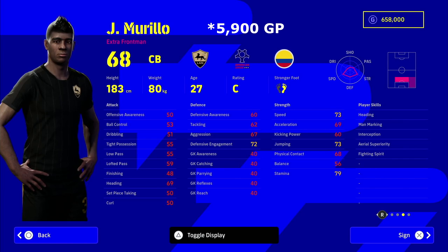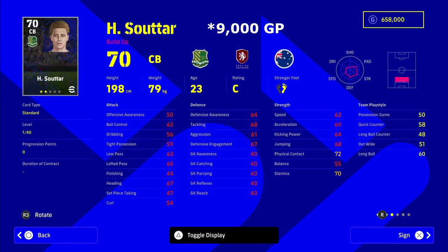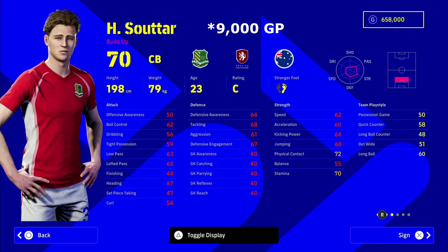There's no point having two smaller speedy guys because you need that physical presence for the long ball, high balls, and headers — because stunning cross is so OP at the moment. Murillo is a good option for that, to have a smaller player. Then you've got Sutar who's 9,000 GP. The two of them kind of link together if you're looking for a budget back line.